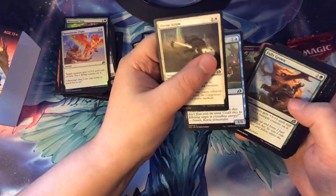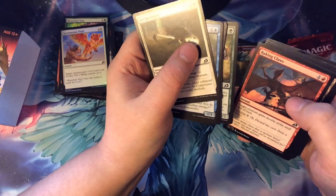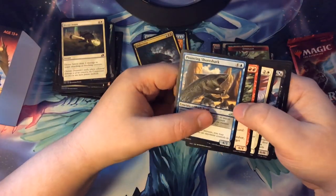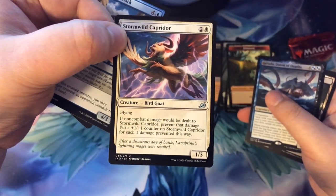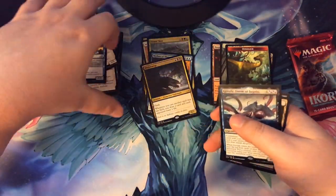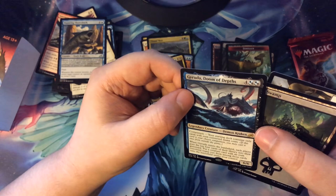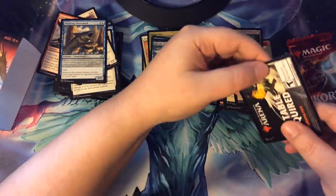Two packs left here. Let's hope I get some good stuff. It's not looking too spectacular — we don't have any Triomes. Another Evolving Wilds — this is the most common card in this entire set. Uncommons off to the side. Our rare is a Demon — Gyruda, Doom of Depths. Yeah, that's creepy looking. But I love the art in this set — it's amazing. Basic land and some advertising.